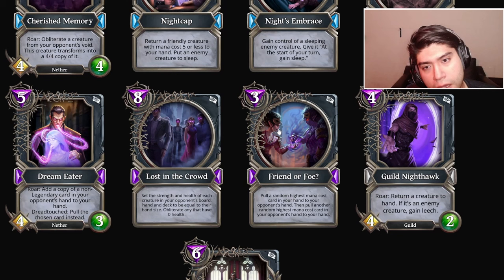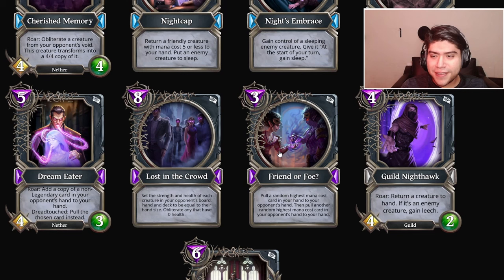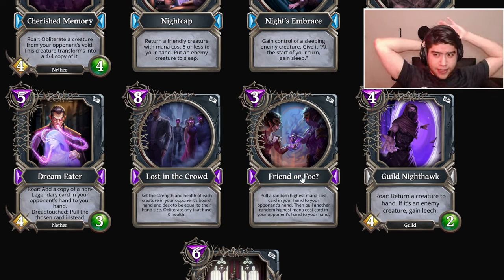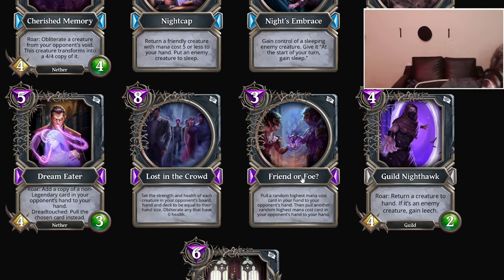Friend or Foe: pull a random highest mana cost card in your hand to your opponent's hand, then pull a random highest mana cost card in their hand to your hand. We switch cards! This is actually really strong — you switch your most expensive card with their most expensive card. This might even make Lost in the Crowd playable, since it's useless anyway — give them Lost in the Crowd and steal a Randeon. I'm gonna give it A tier.